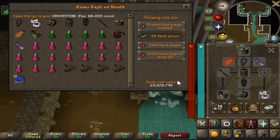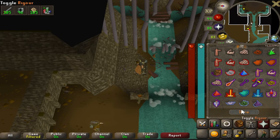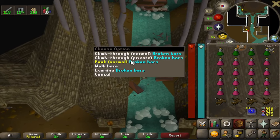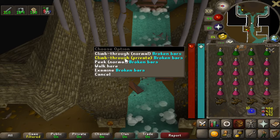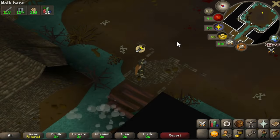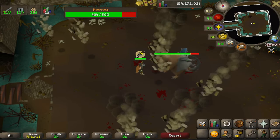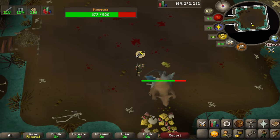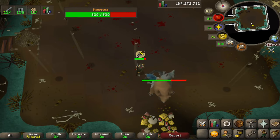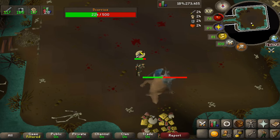Set your quick prayer to pray melee and turn off your auto retaliate, otherwise your character will start hitting the rat spawns once Scurrius dies. This video is really just to show you how AFK it can be. You do get hit by his attacks, falling rocks, and sometimes spawns hit a one on you, but your character should overheal no problem with the Blood Fury and Guthan's equipped.